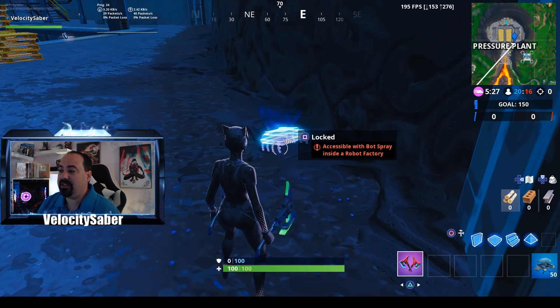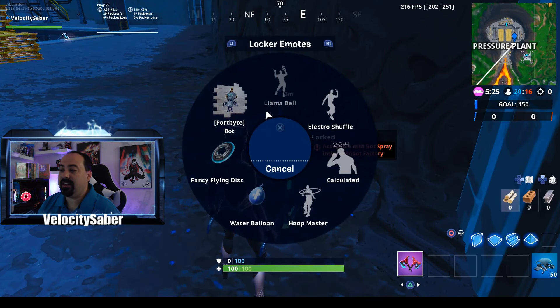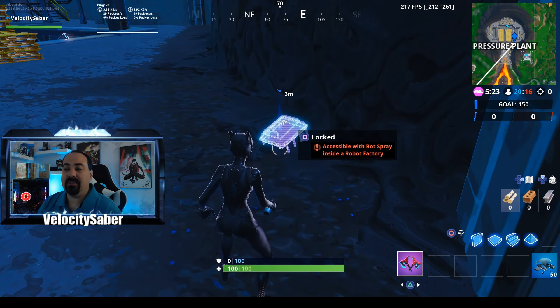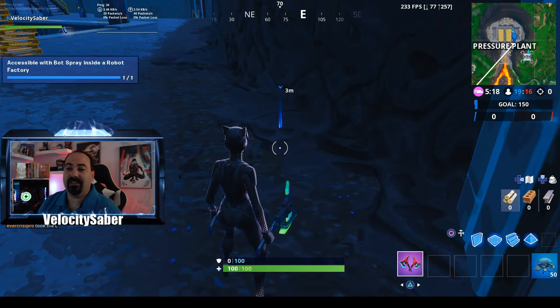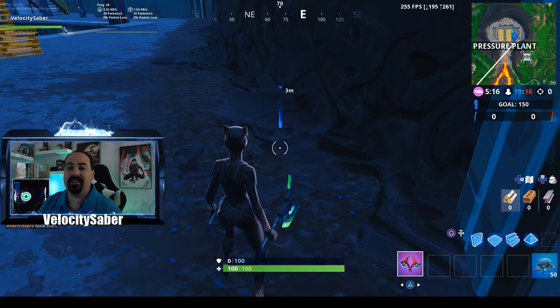Fortbyte number 52 — accessible with the Bot Spray inside the robot factory. Hope this helped you guys out. If it did, if you could hit that like button, hit that notification bell, and definitely subscribe. Thank you guys and I hope you have a great day.